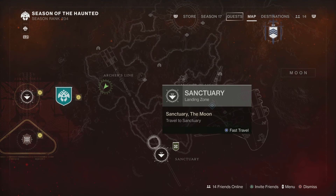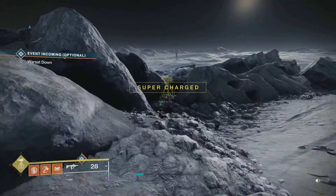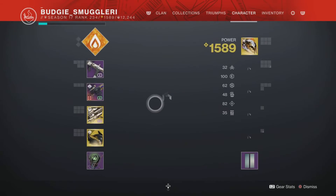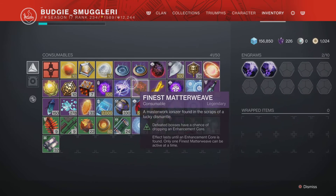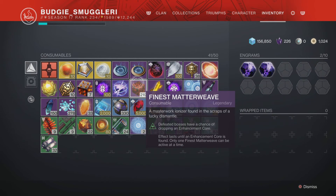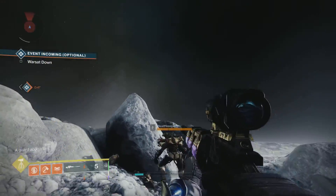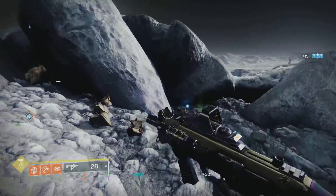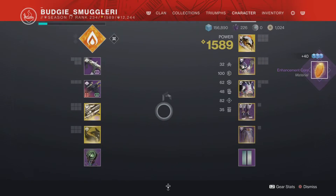On the Moon you have multiple locations to do this farm — it's just these chests. When you open the chest, you pop this Finest Matter Weave right here. It drops enhancement cores from defeating bosses, and every time you kill the guy he'll drop an enhancement core — well, not every time, but you know what I mean.